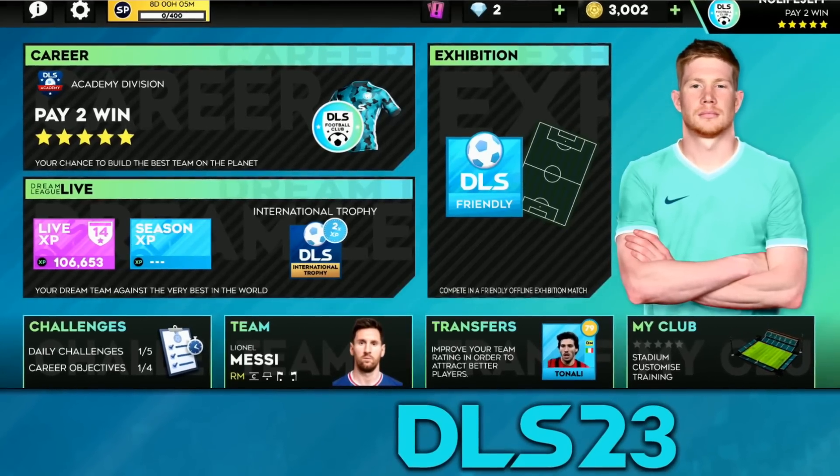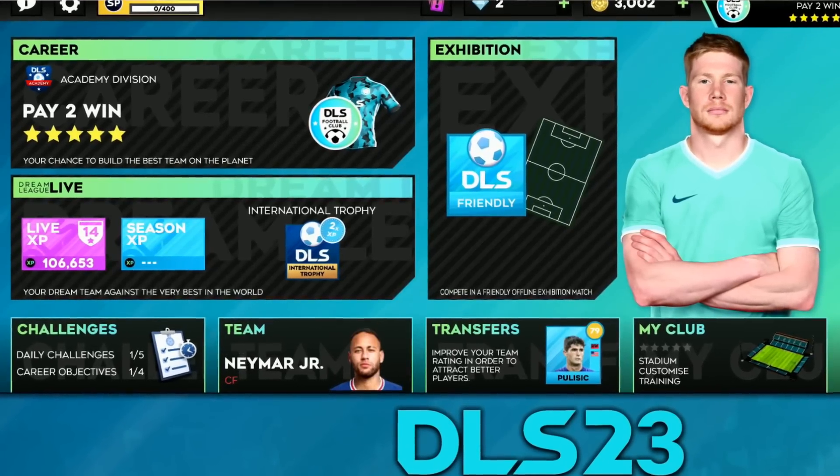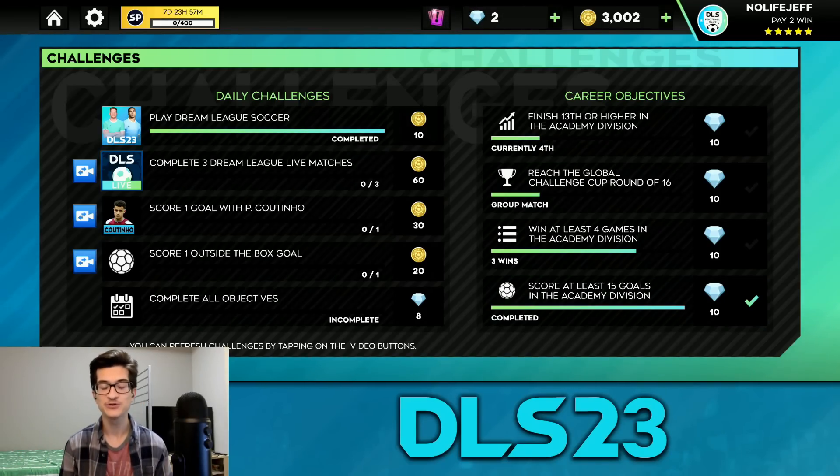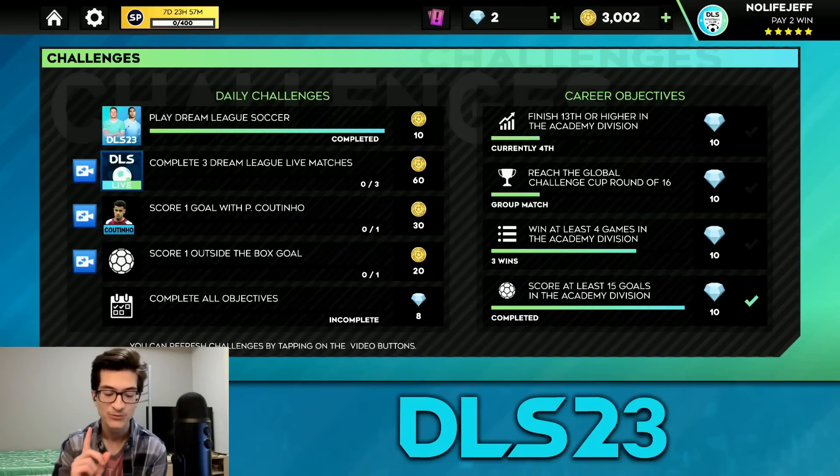First, I want to talk about the new UI and quality of life changes that we get every year. In DreamLink Soccer 2023, we now have the ability to re-roll challenges, which is absolutely huge. I've been doing my daily challenges for about a month just before the updates, and I found myself wishing to re-roll a challenge almost every single time. There are some daily challenges that I just don't like doing, and now I can switch them, which is just amazing. I do have one criticism for this feature: we have to watch an ad in order to re-roll a quest. It would be nice if we had one free re-roll every single day, and then the rest could be done with ads, but you know what, I'll take this.